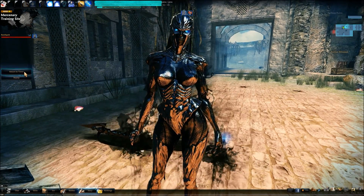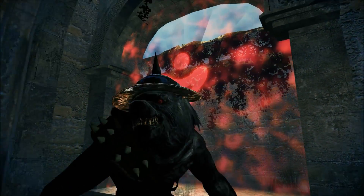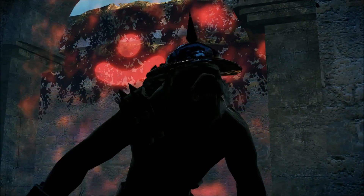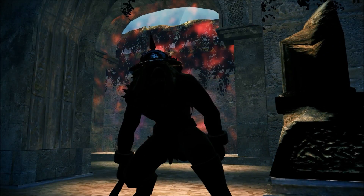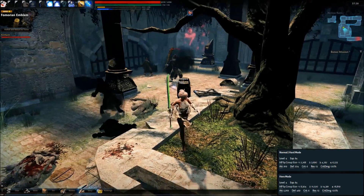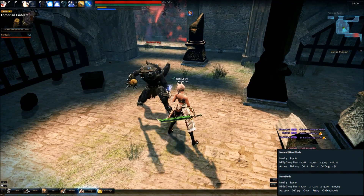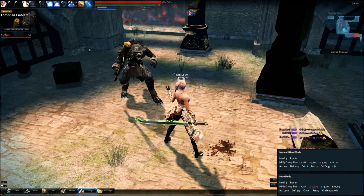The second fight is the same deal — two different attack patterns. This time you're just fighting a big bad wolf. First attack is a samurai draw, second attack is looking at the ant on the ground and bopping you on the head — same kind of deal. They kind of got a little lazy and just reskinned the boss and gave him the same attacks.